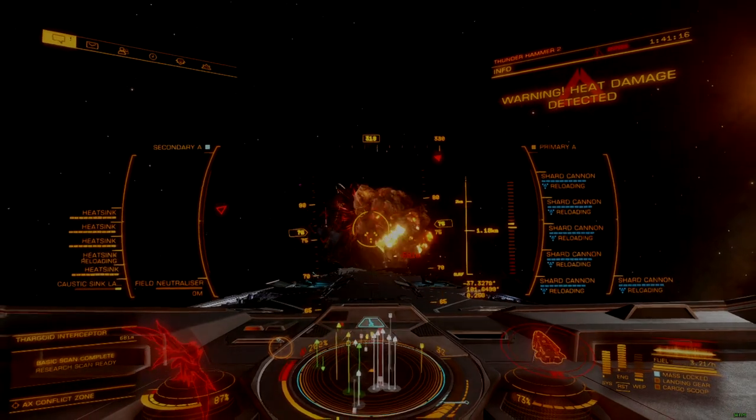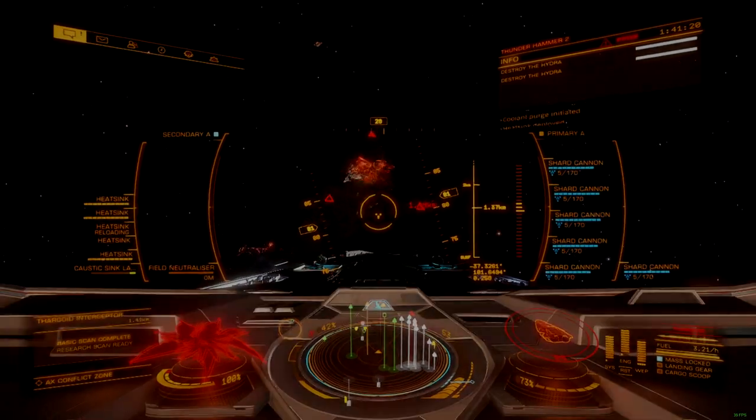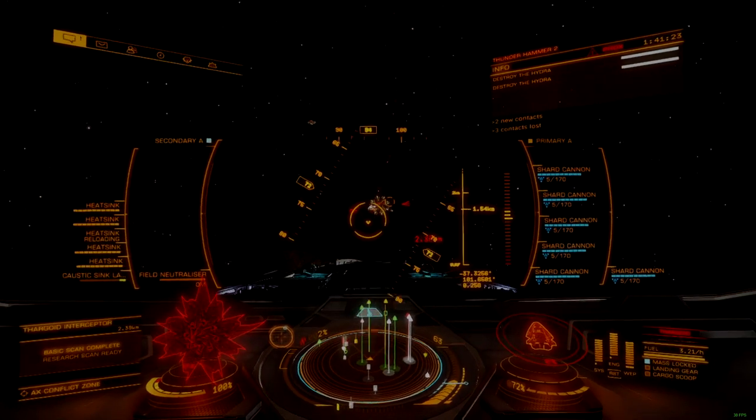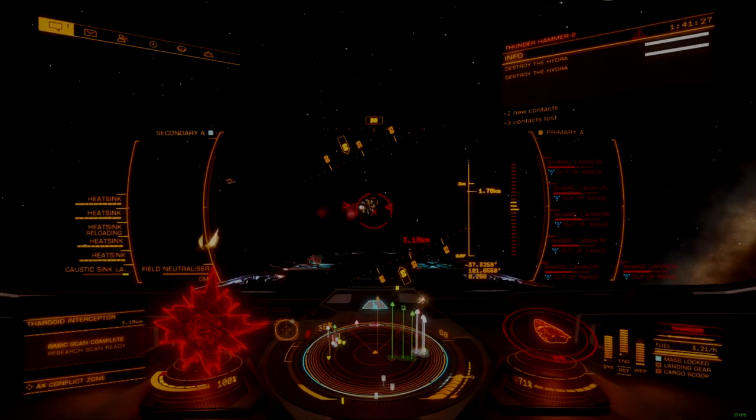Neither port type will have functioning services, but only ports marked as under attack will have combat encounters. Flow of combat follows a traditional combat zone, but with Thargoid ships.